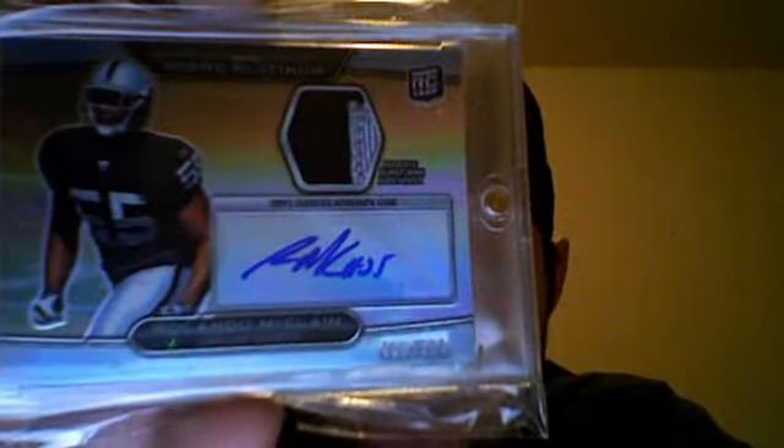Rolando McClain, two color — also a corner — numbered 416 of 500, corner of some type of letter or something.